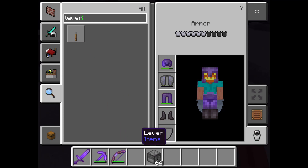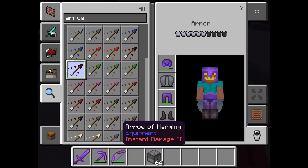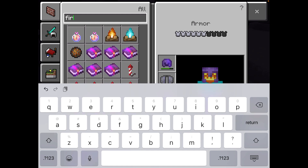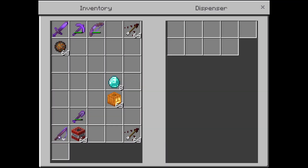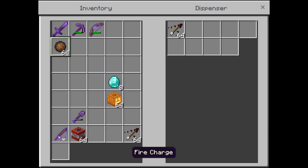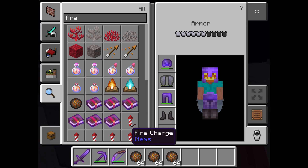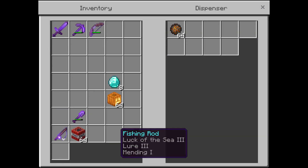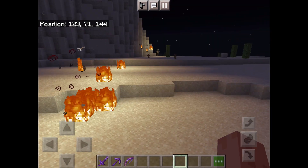Now you can just place any arrows here and fire charges. Place them in — you can place one in each. I'm just going to place a few in here. Then all you have to do is turn on the redstone clock and see it shoots all these things.